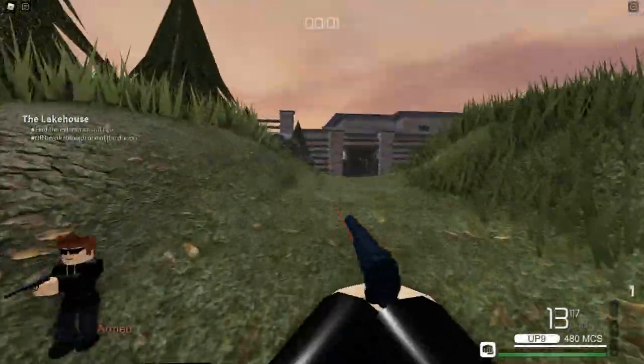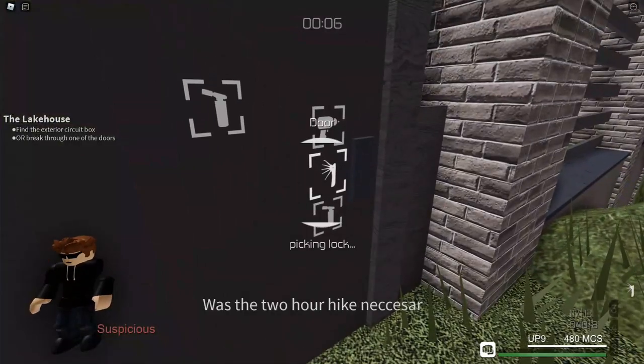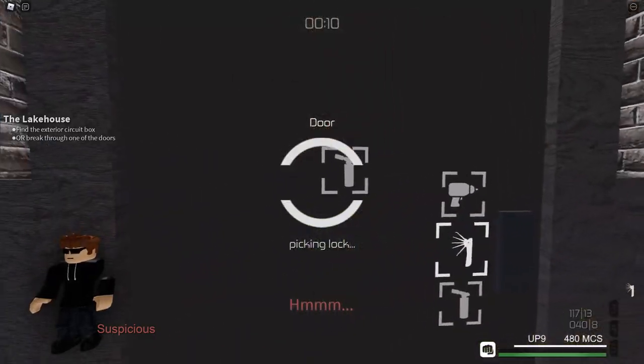The first thing you need to do is drop your bag and lockpick this door. It's not necessary to go in since you can always climb over the fence, but it's necessary for luring to work.